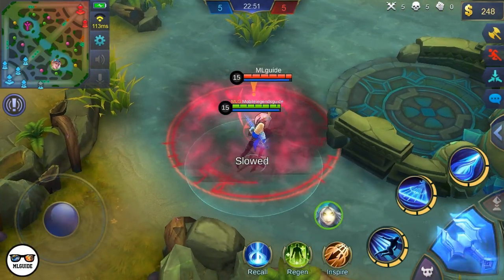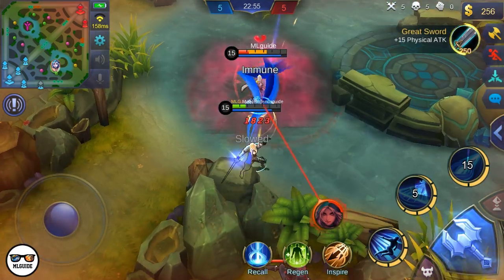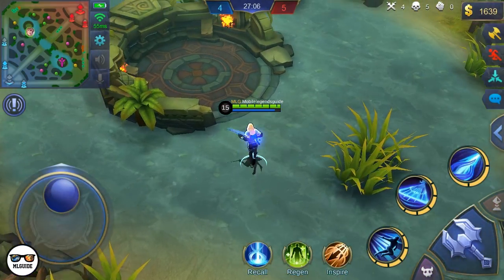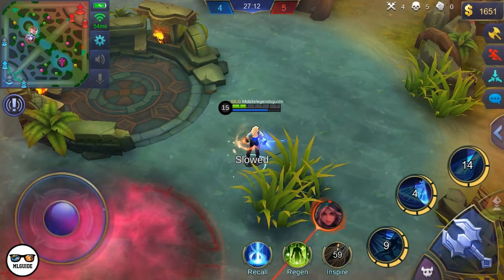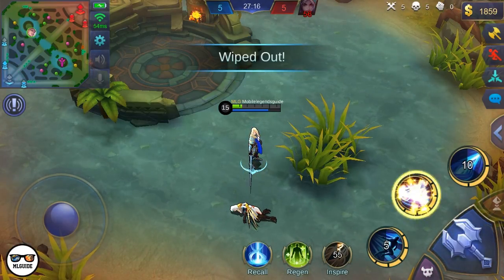Now in the late game, with a full set of items, Natalia figured out that it would be better to not use her first and third skill at all, since her basic attacks at this point of the game are way stronger than her skills. And when she made that switch, this is the result.